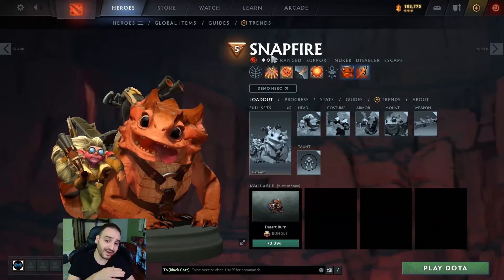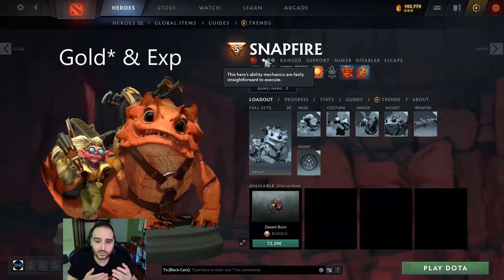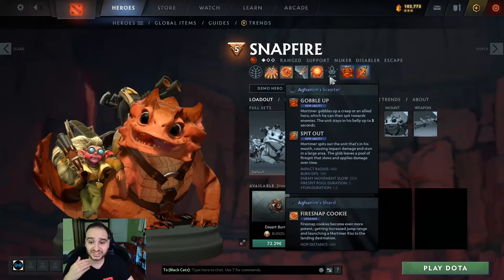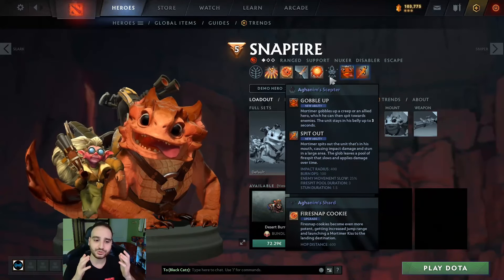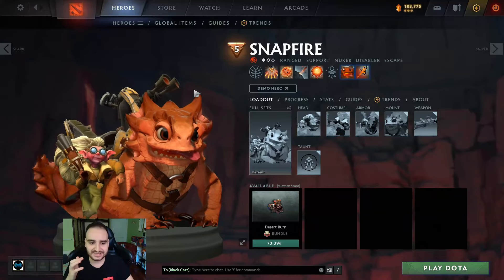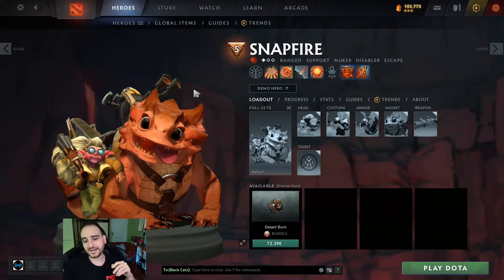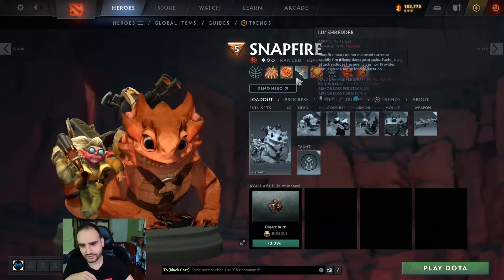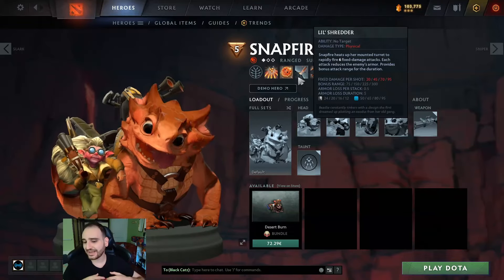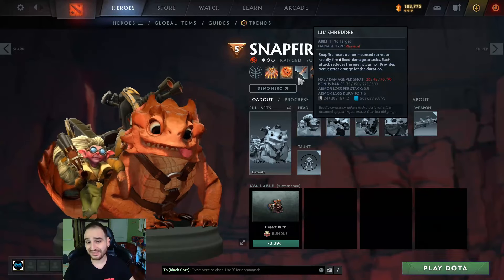You can play Snapfire in the position four and position five role, because the hero scales really well with levels and XP. In the position five role, all you need is levels — you'll get your ultimate and just PvP the enemies. But the main reason to pick Snapfire is that Undying and Phoenix are back in the meta, especially Undying. Snapfire is a great hero versus Undying. Maybe not the best in the lane, but versus Egg and versus Tombstone, Lil Shredder is probably the best ability in the game to deal with both of these.